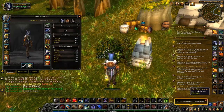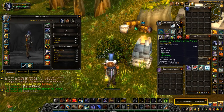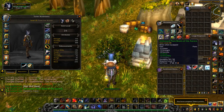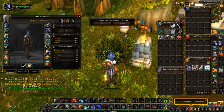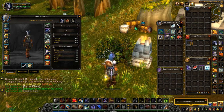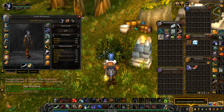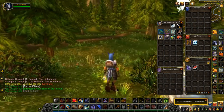I got a pair of boots. I bet you it'll be better than what I have. Item level 20 and item level 28. Yep, so I'm going to go ahead and equip these boots, and I can sell that old pair of boots.